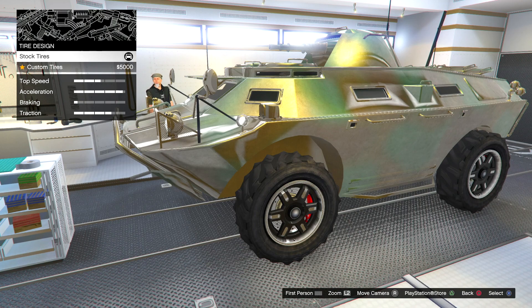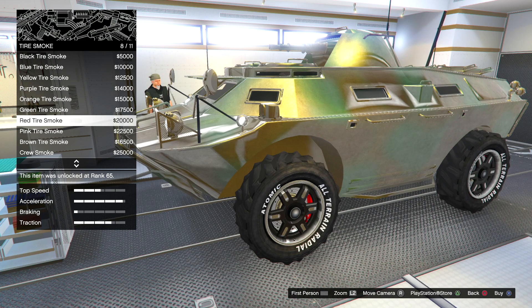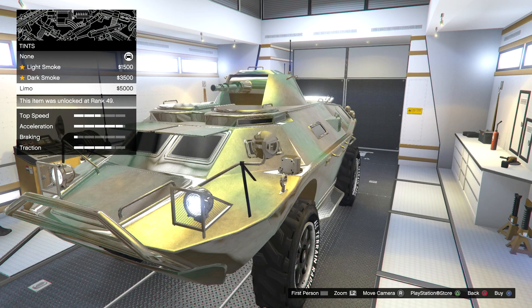You can even put a tire design on the wheels — that is pretty sick. We already had bulletproof tires. We can even add a smoke color. Let's go with red. Okay, so there we go. We can even tint the windows — if any. I really don't care about the windows, so we're going to leave that plain.